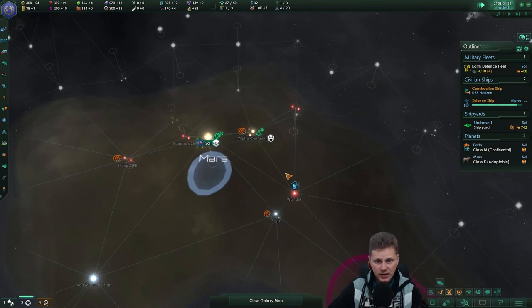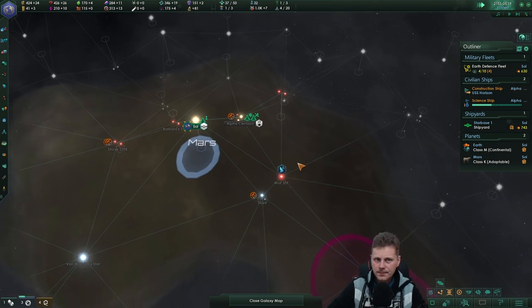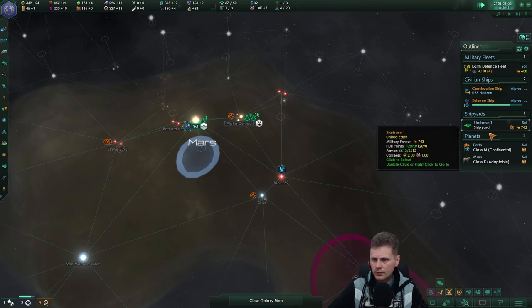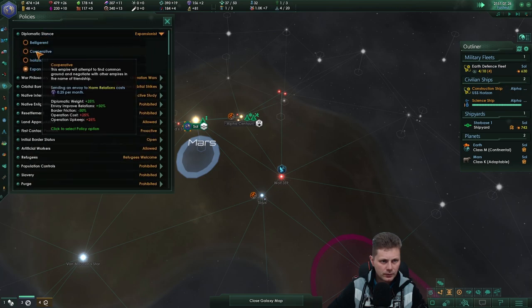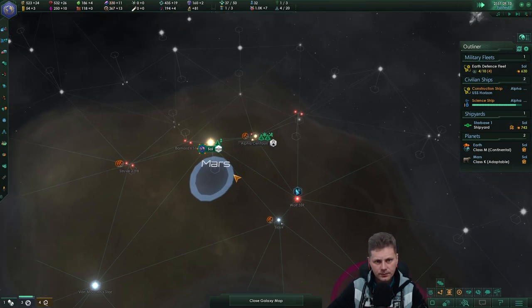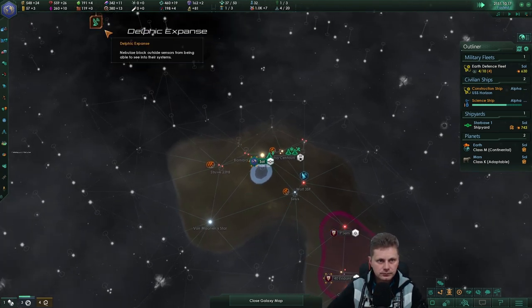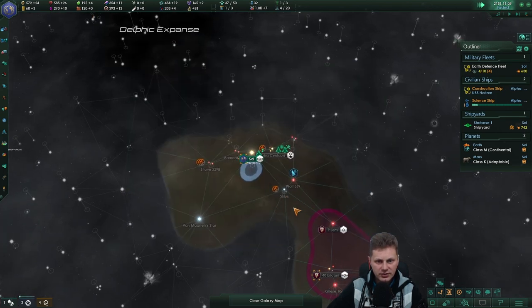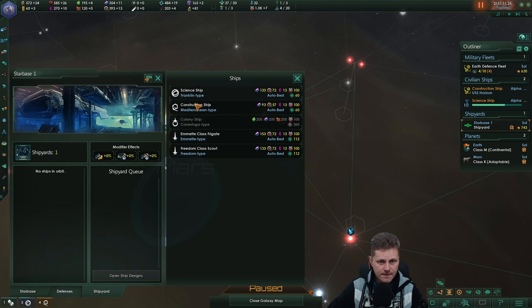An unfortunate error. I think these gamma aliens — aren't these more like the Andorians? We won't be expanding as much right now. No, I won't change it this time. We know there is a Xindi probe, so when you start the game the probe is already flying. I think these are the Andorians. The construction ship is just waiting over there — we will get ourselves another scientist.